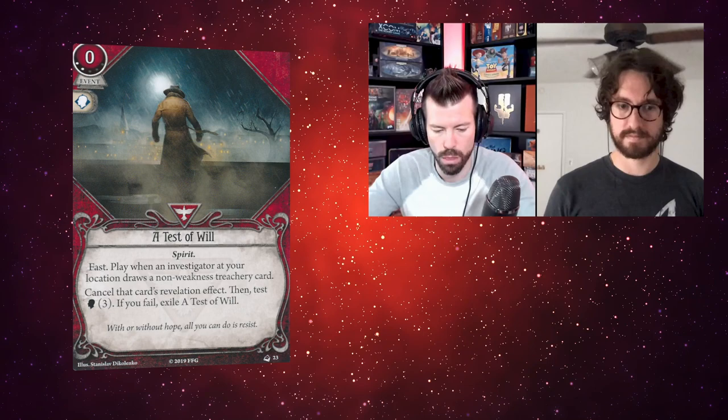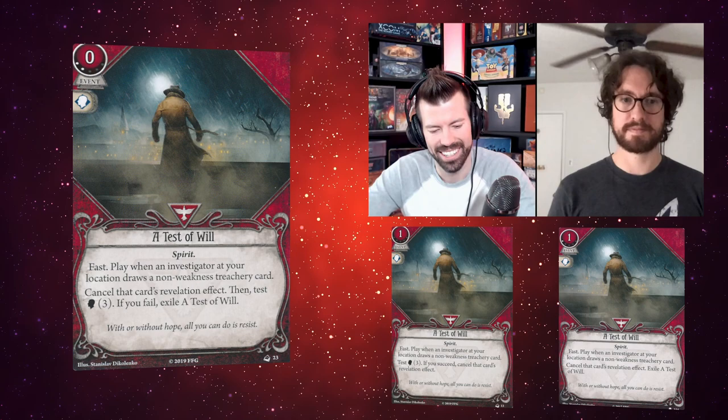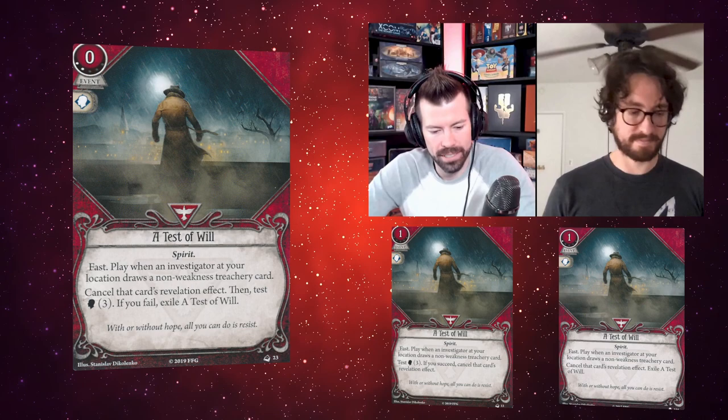The next card isn't a leveled-up version of her other assets — it's actually a Level 2 A Test of Will. It's a zero-cost Spirit event: fast, play when an investigator at your location draws a non-weakness treachery card, cancel that card's revelation effect, then test Willpower 3. If you fail, exile A Test of Will. So it combines the first two versions — Level 0 had the will test to see whether you cancel, Level 1 cancels it but exiles. This one cancels it and tests whether you exile.